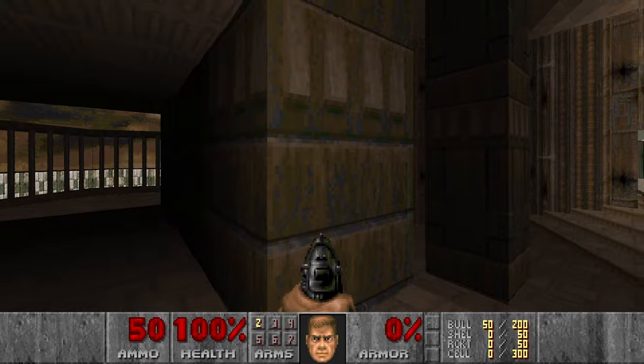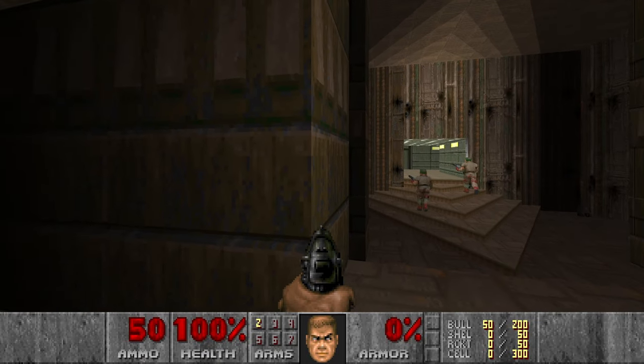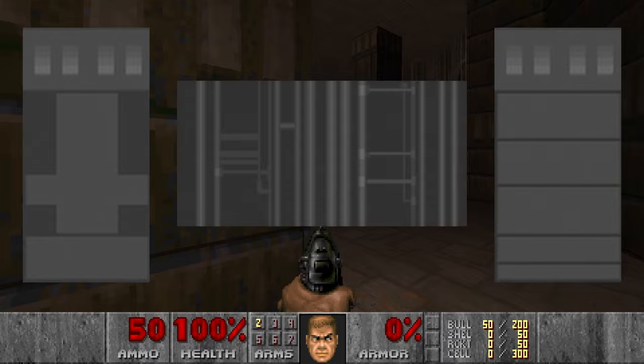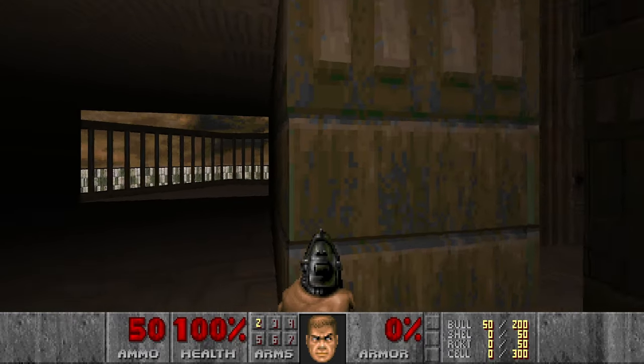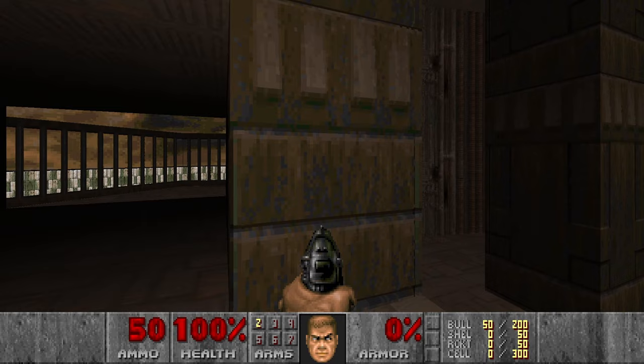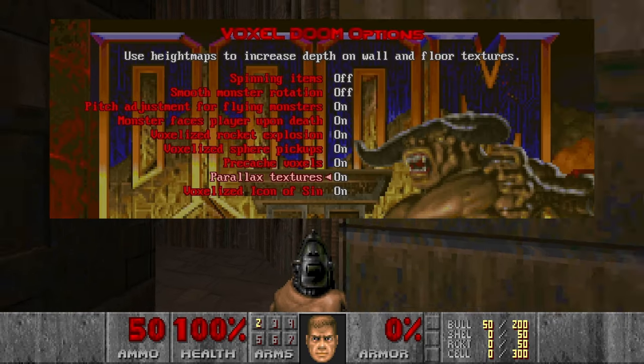In addition to that, we also have parallax textures on this mod, which create an illusion of depth when looking at certain angles. The textures basically have an additional pixel height map which is used to displace the pixels on rendering. Although all this illusion breaks along the wall edges, so it is more of a personal preference. This feature can be turned off in the settings if you don't like how it looks.